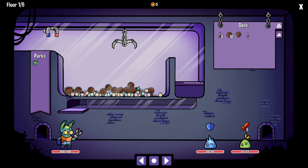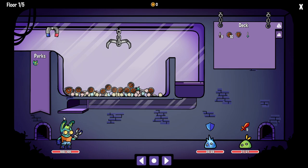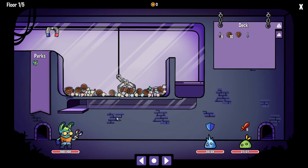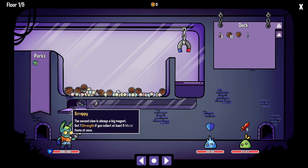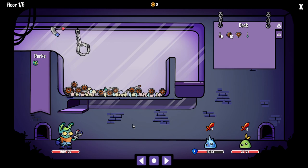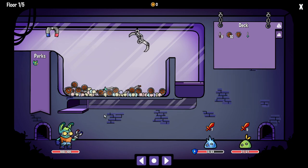I clearly like metal because I have a magnet right now. Scrappy — the second claw is always a big magnet. You get one strength if you collect at least five metal items at once. I'm not sure if the strength stays between matches or is only per match. We're going to get some shields because this guy's going to do nine damage and throw some armor on himself. Our whole goal each time is to get as many things as we can with our magnet, because every five items we get, we get one strength. One strength means this does five damage — if I get five items and have one strength, it's going to do six damage, and this will do eleven.